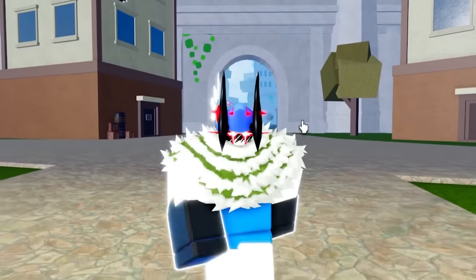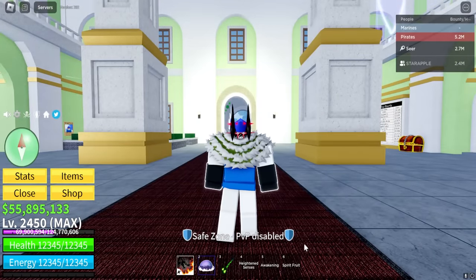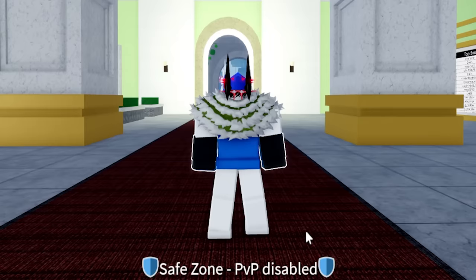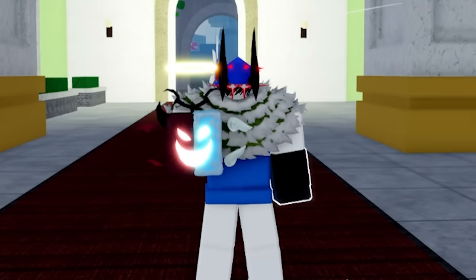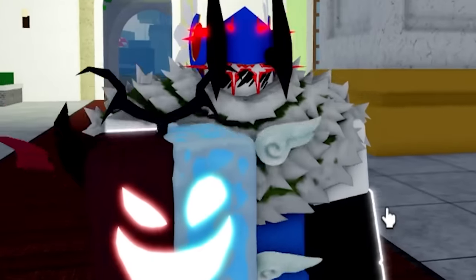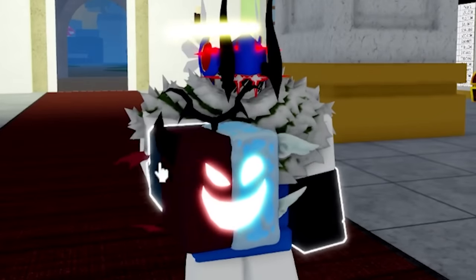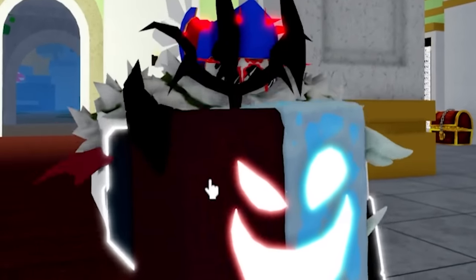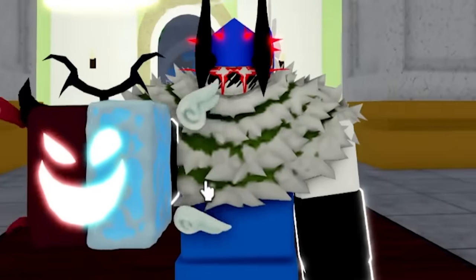Anyway guys, enough talking about Control Fruit, because in today's video we're gonna be mastering a fruit that's very interesting. I've actually never had this fruit. We're mastering the Spirit Fruit. Look at this fruit — it has a face! One side is kinda ice and the other side is like dark reddish. It's like an angel and a demon. I don't know what to expect from this fruit.